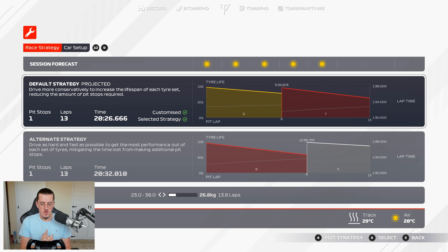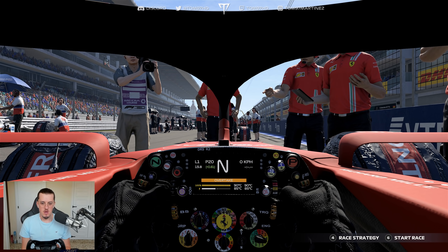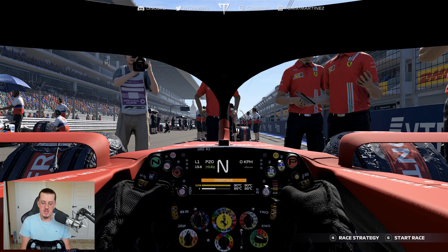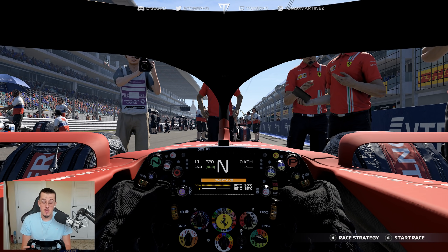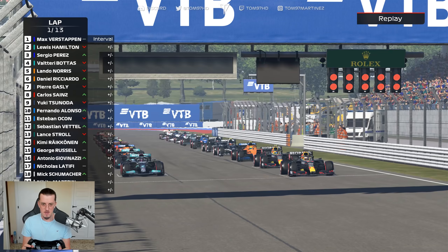The plan is a medium-to-soft alternate strategy. The timing of the stop could be very important — we can always abandon the mediums and go to softs early to fight back, but mediums aren't a bad tyre here. The first thing we have to do is get the elbows out, be aggressive, and make up as many places as possible before lap three when DRS gets enabled. Let's send it in Sochi!